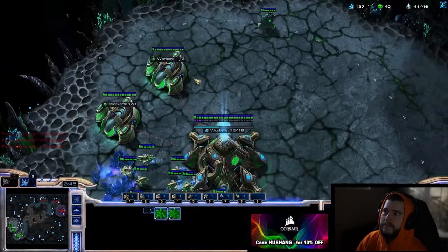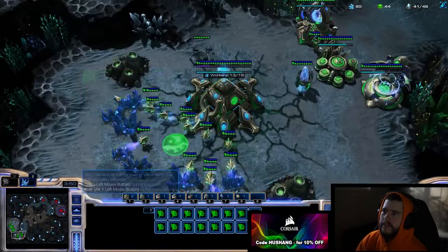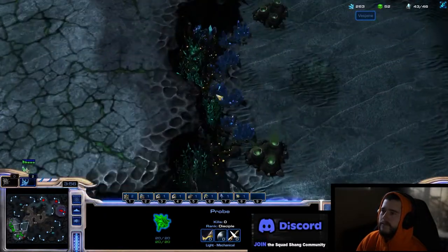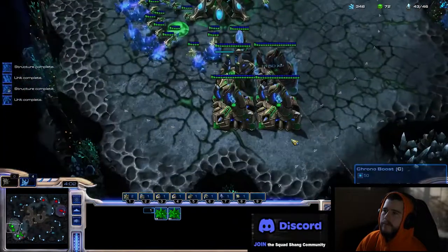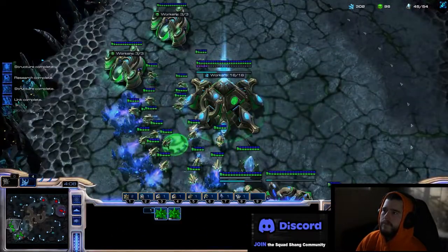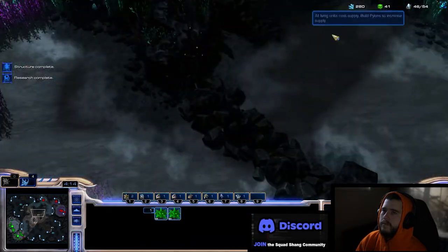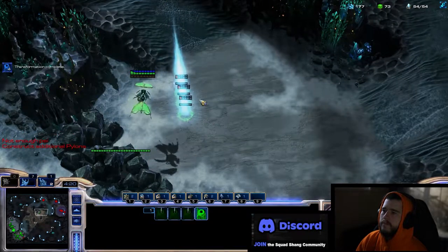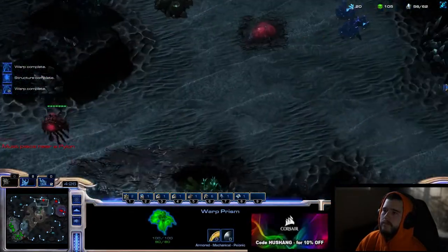Now we're getting the War Prism. The Zerg doesn't really know what we're doing — they see the Robo so they might be thinking DTs. But in this case we're going for Charge lot, so it's a bit different. If you play against DTs, you actually want to go kind of Queen-Zergling and then get a bigger eco, because DTs aren't really that big of a commitment. But against this build, you need to be going for a lot of Roaches. So similar look, but very different response from the Zerg. Not really talking too much about what Zerg's doing because it honestly doesn't matter as long as you see their third base — you don't really have to worry about their cheeses or anything else yet.